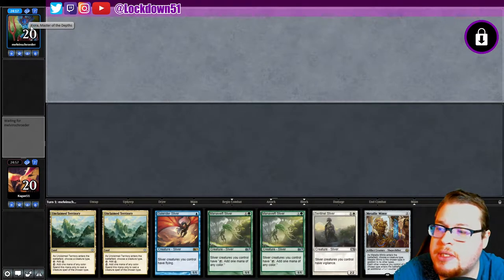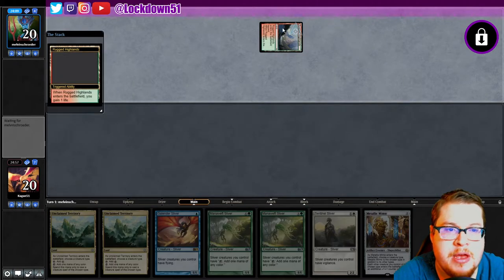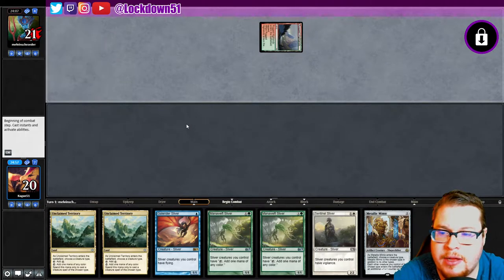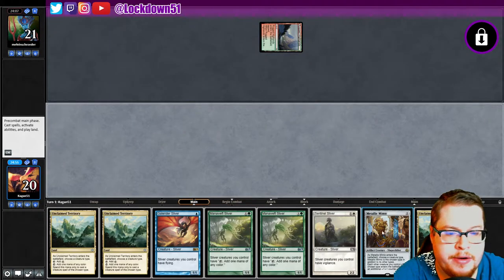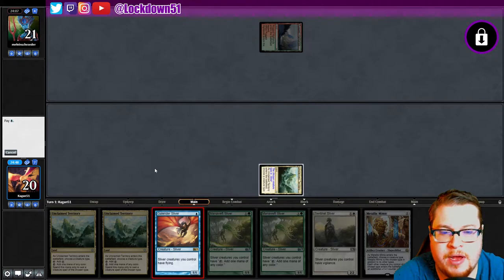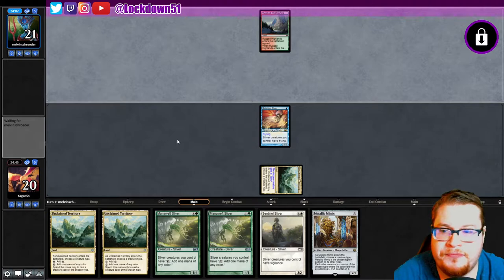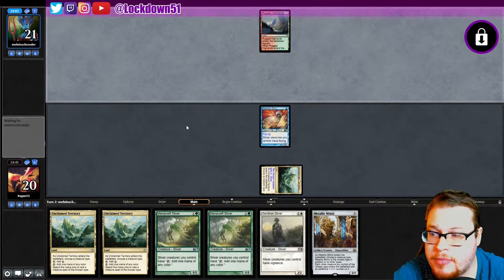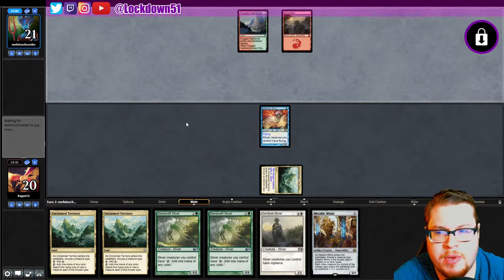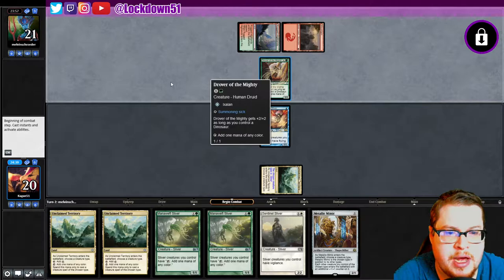They've got a Kiora Master of Depths as their thumbnail, which makes me wonder — are we playing Merfolk? Tribe versus tribe? Doesn't appear so. They got Rugged Highlands, another unclaimed territory. We've got a Gale Rider out, it might die. Gruel aggro? Not sure. Maybe they're just splashing green. Oh, who is this — Dinos? This has got to be some Dinos, right?